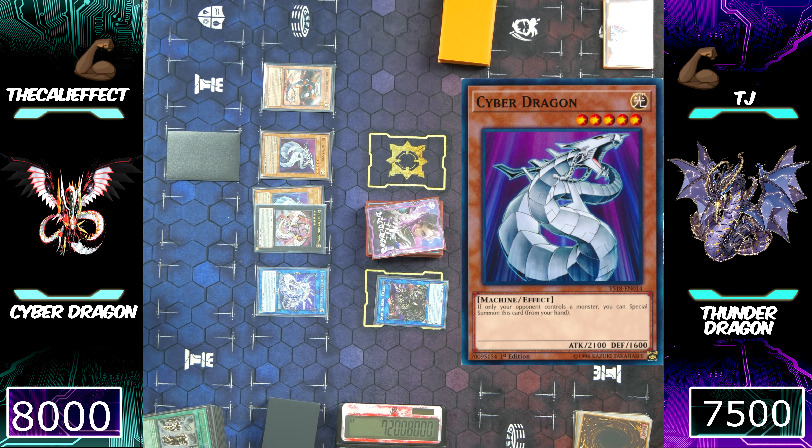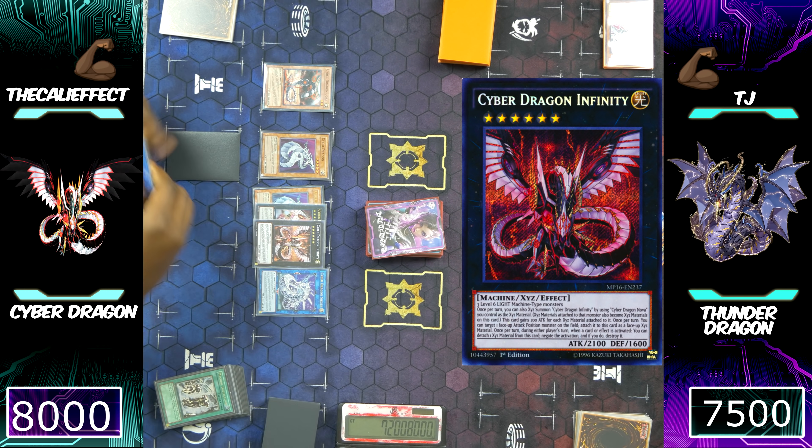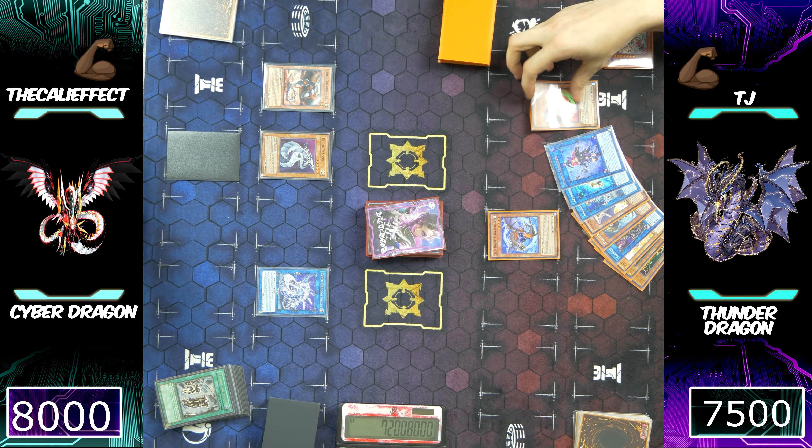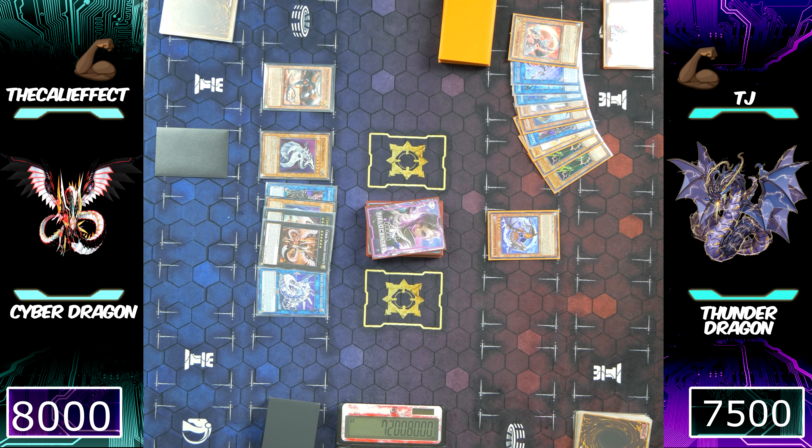Never leave Constellar Pleiades out. Cyber Dragon Nova can detach a material to special summon a Cyber Dragon monster to our side of the field, then we can make Cyber Dragon Infinity. Infinity can absorb a monster — we're probably going to take that Saryuja Skull Dread as material for Cyber Dragon. TJ should still have around 7700 life points. I think I might not be able to win right now without other cards, but I can put some pretty big damage on the board. Wait — we still have Cyber Dragon Nachster in hand! If we can resolve Cyber Dragon Nachster, we probably can win the game right here.